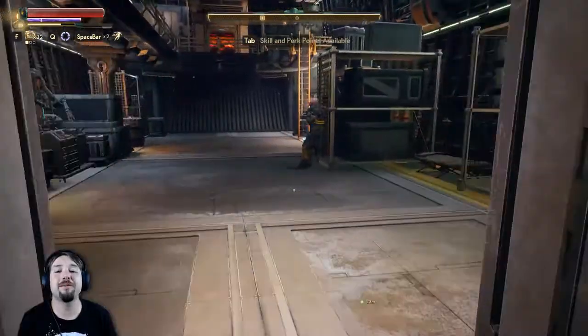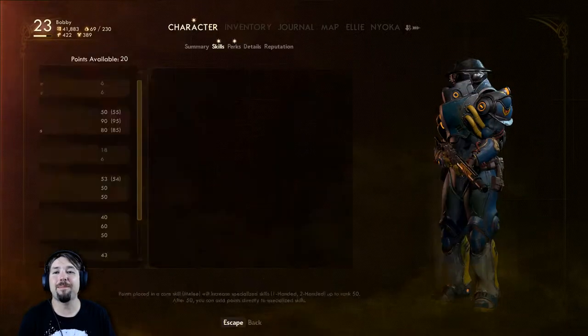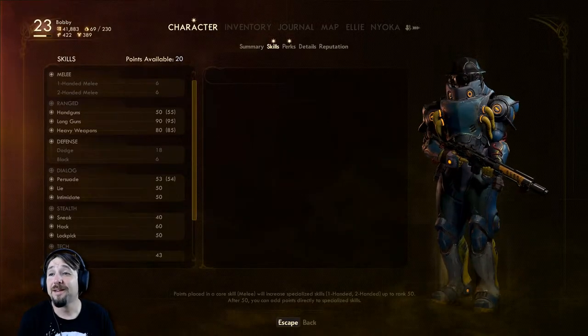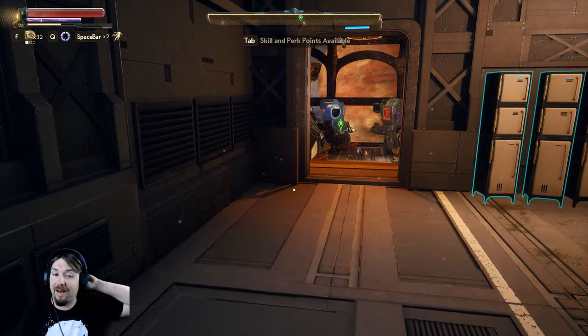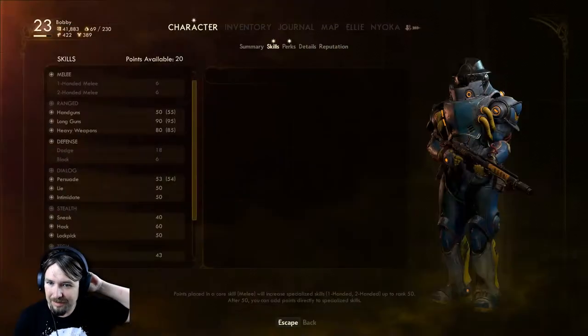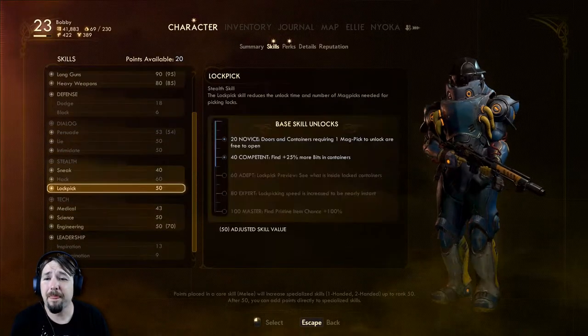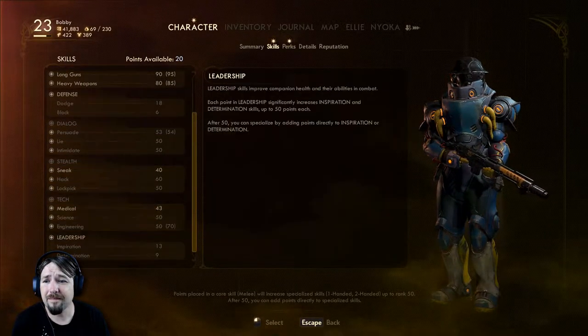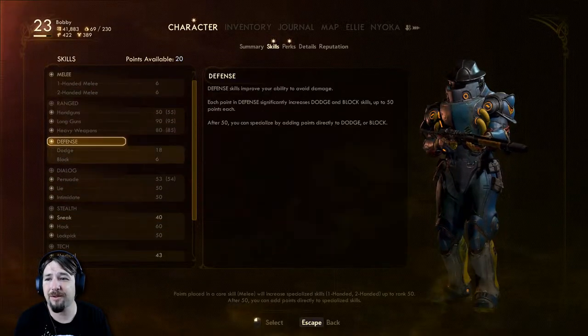I've done a little bit of changing around with armor and weapons, emptying out my inventory and selling some crap. I haven't spent all my skill points still. I don't really see the need to. When I get to something that I can't hack or unlock, then I guess I'll do it then. You can push persuade, I suppose. I like pushing these ones here up to max first.